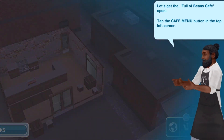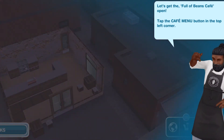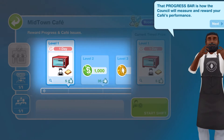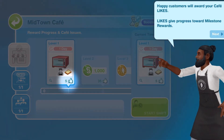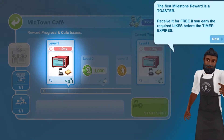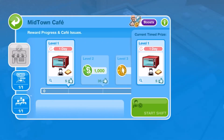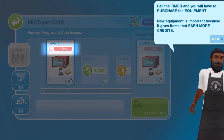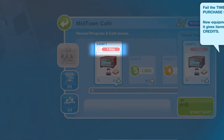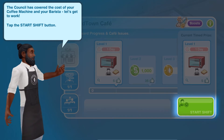Let's get the Full of Beans Cafe open. Tap the cafe menu button in the top left corner. That progress bar is how the council will measure and reward your cafe's performance. Happy customers will award your cafe likes, and likes give progress toward milestone rewards. The first milestone reward is a toaster — receive it for free if you earn the required likes before the timer expires. Fail the timer and you'll have to purchase the equipment. New equipment is important because it gives items that earn more credits.